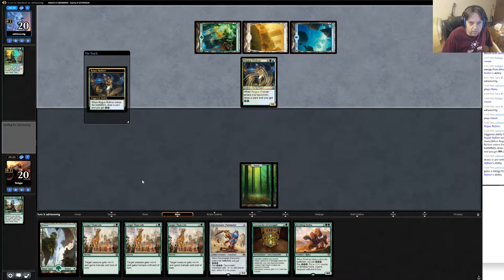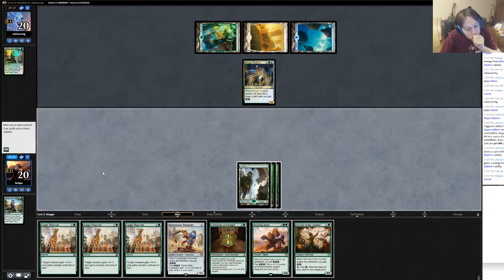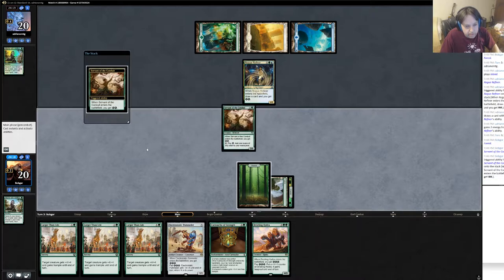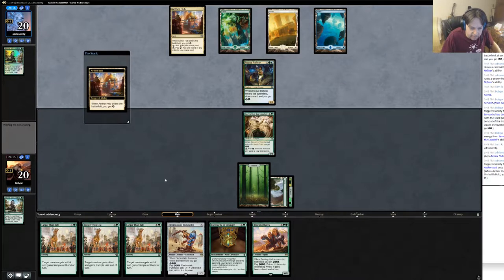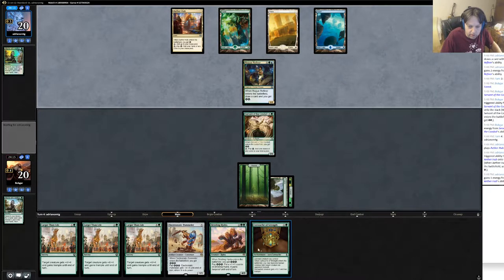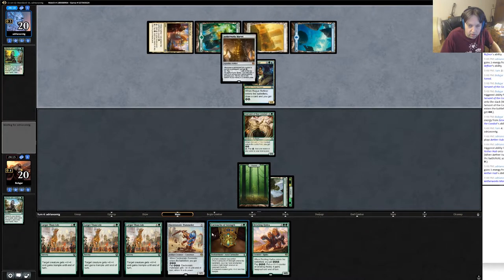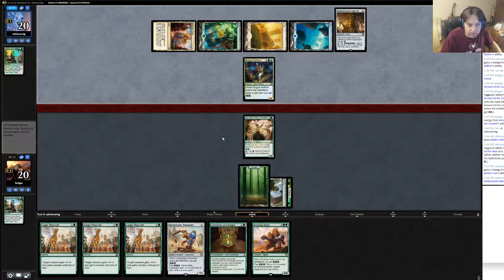He has a rogue refiner - sure. I have the option to play servant of the conduit, so I think I do that. I think bristling hydra next turn is actually better than playing out electrostatic pummeler without any defense. Cartouche of strength is pretty good on bristling hydra because it gives trample and I can trade with an opponent. Oh, either works.